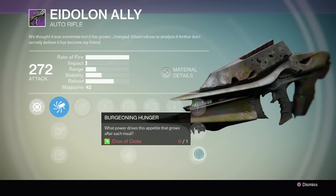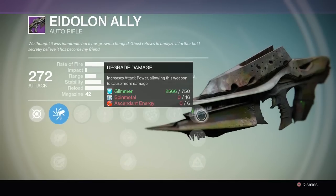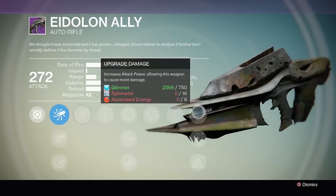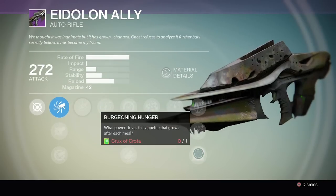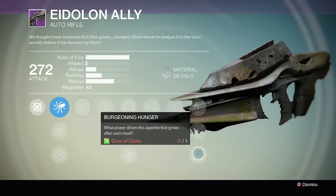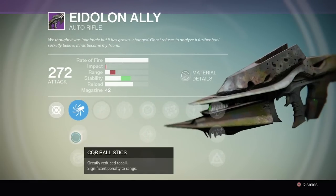So that one - Crux of Crota - that only drops in the hard raid for Crota's End. It takes Ascendant Energy. I would have thought it would be the Crota's End stuff. I think it's actually random as well when you complete the Crota's End raid on hard, which will be available in January.